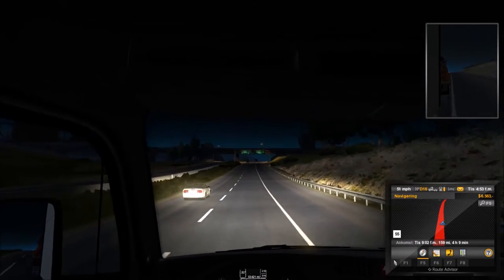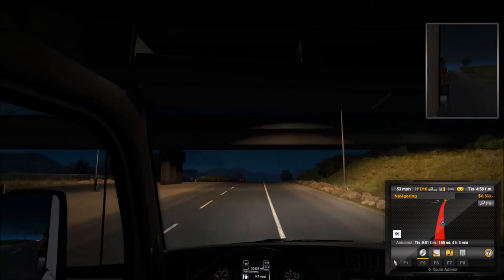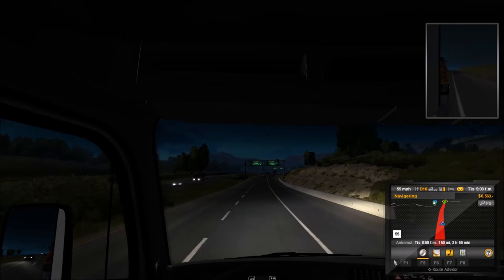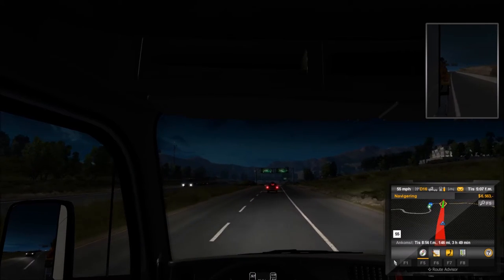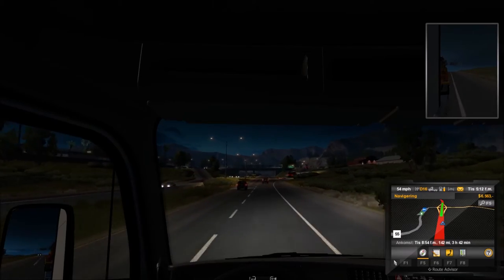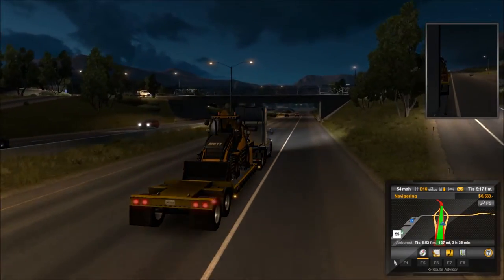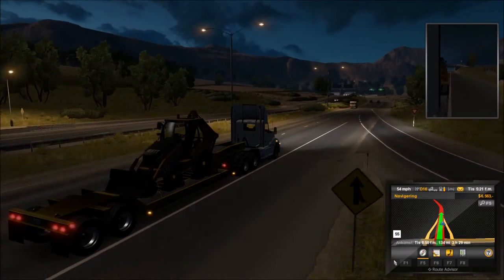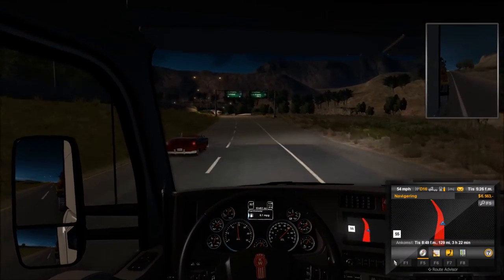Now you see the morning is coming and we can maybe put the headlights out — yes, we can. Don't forget the cruise control so we don't get speeding tickets. As you can see, we have $6,000 in the bank account, so we don't need to get a fine for $1,000. It looks a lot more nice when you're driving in the outside view — we see more of our environment, but it's more tricky to drive.